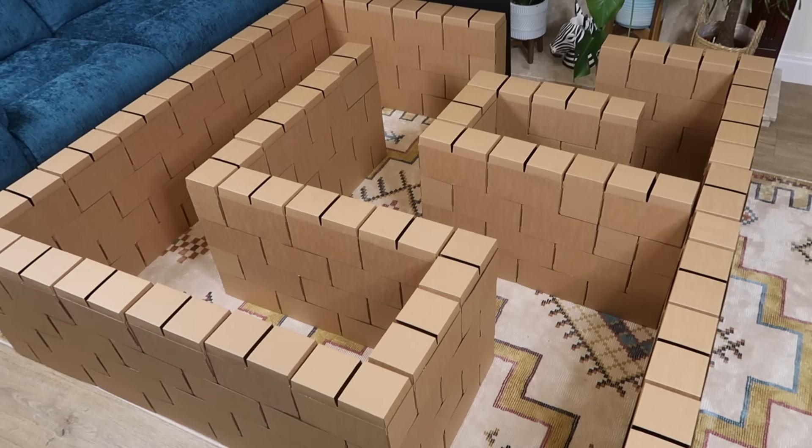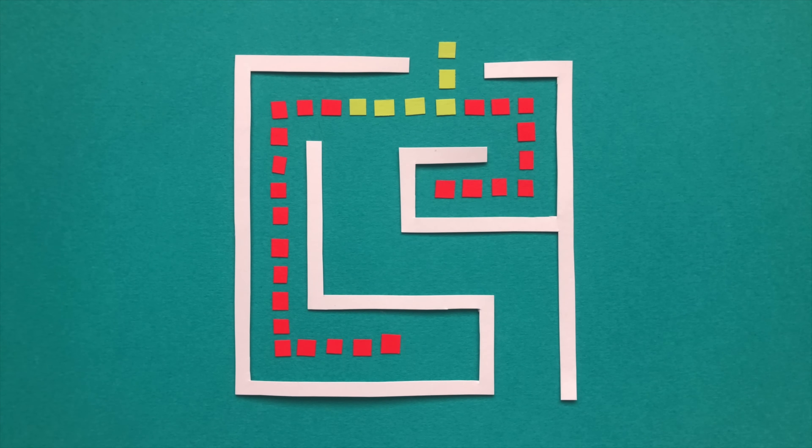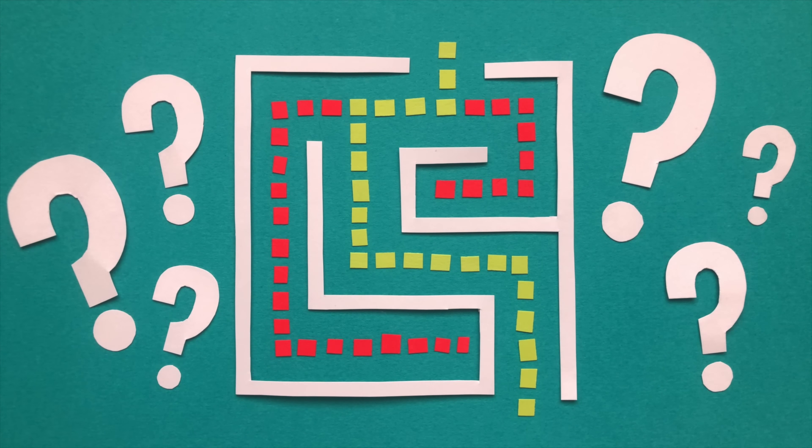So maze two is all finished. Maze two now sees two dead ends — this first short one, and this other deceptively long corridor with a dead end around the corner. The correct path is still fairly simple — straight down the middle — but will the two false paths be enough to catch either cat out?